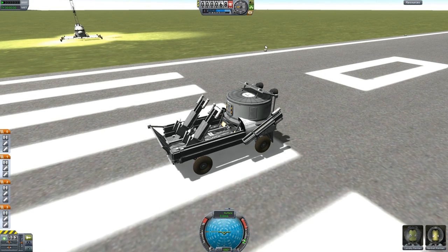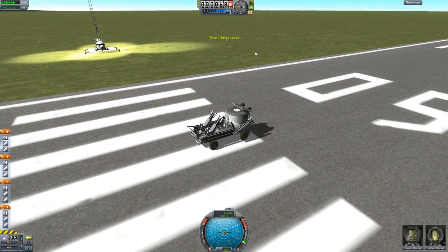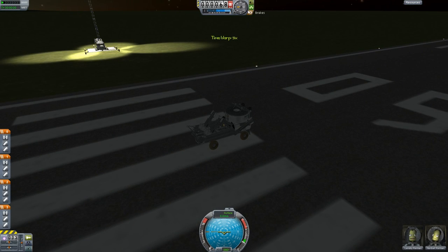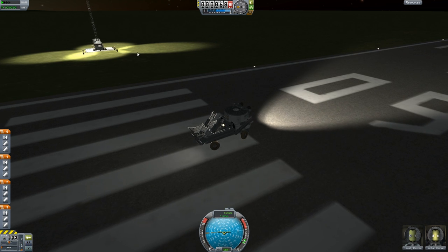The coolest way to see what this thing is capable of is fast-forwarding to nighttime and going about it at night. There we go — let's put on our lights and test out our wonderful rockets.